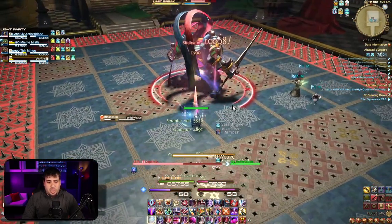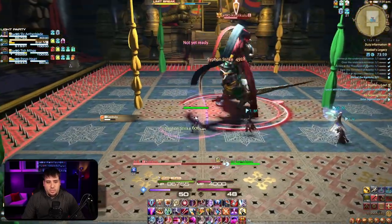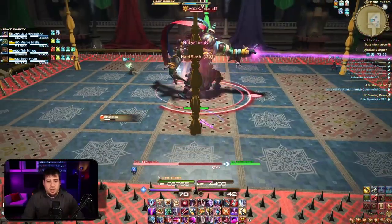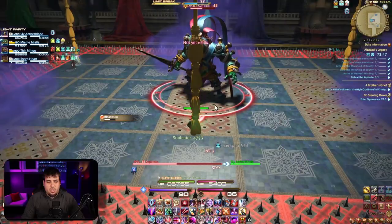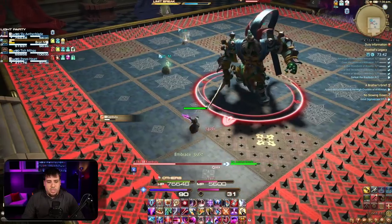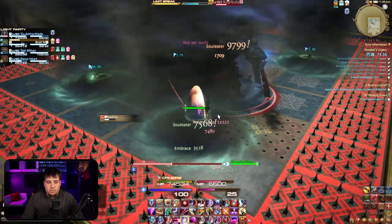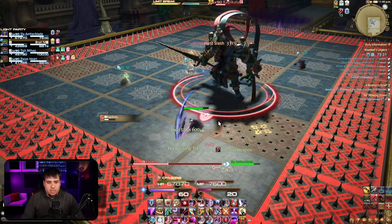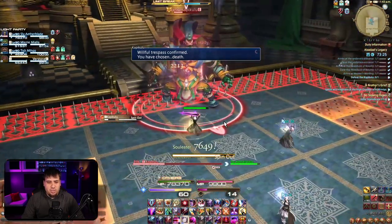This other major ability called Wild Weave: he's going to throw out all of these sort of tapestries and cloths, and he channels on one color. So he's channeling on green — you essentially do not want to be near any of the green ones. All of our party spreads out and they are safe. Now if there's a green right next to a yellow in a particular location, you still don't want to be on that particular color. But as long as you are at one that is far away, the middle ones seem to be pretty good every time.